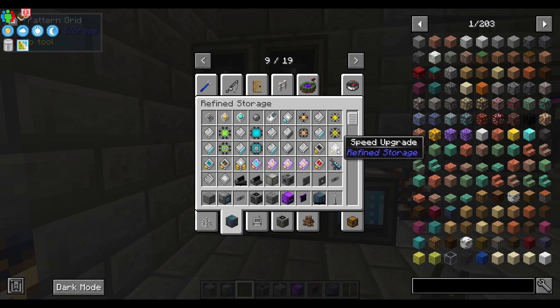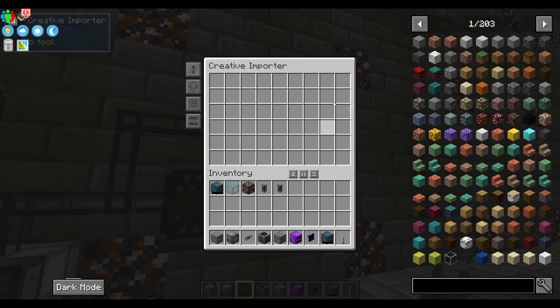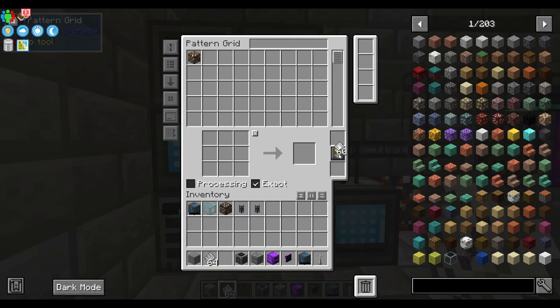Grabbing some speed upgrades for refined storage is super helpful. You can't use them with the creative one because they're already really fast automatically, but with all of the other importers and exporters you can use them really quickly. Put them in on the right side, just like in the pattern grid where there are those four squares on the side.